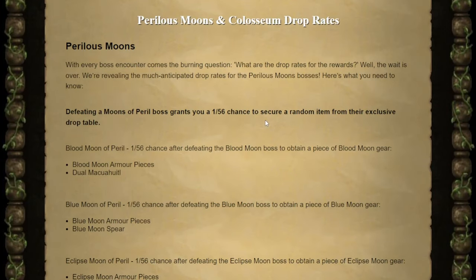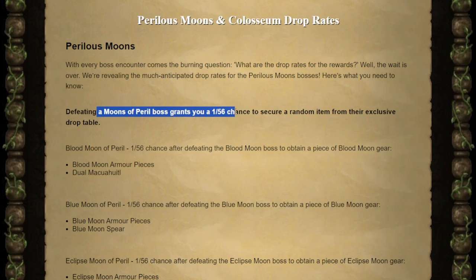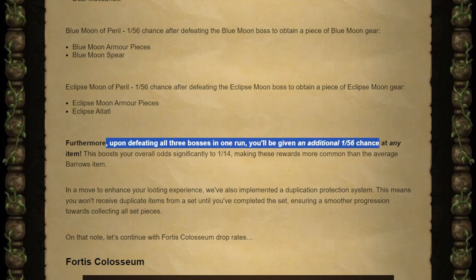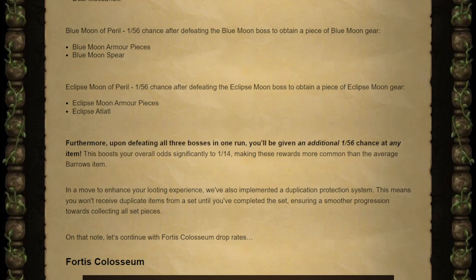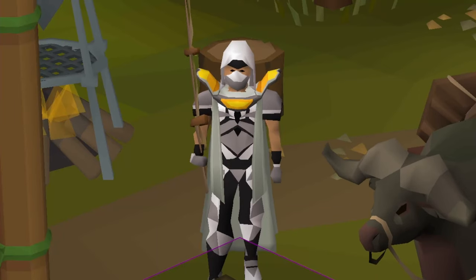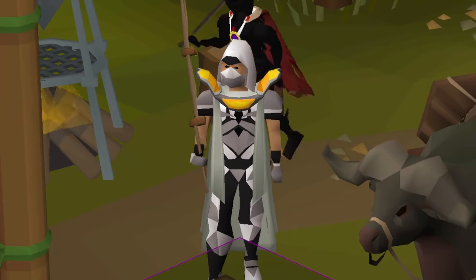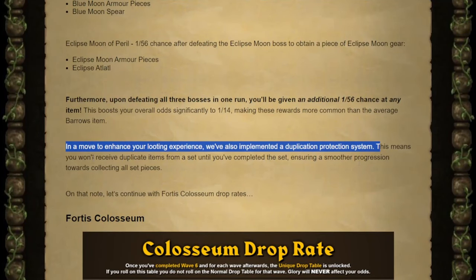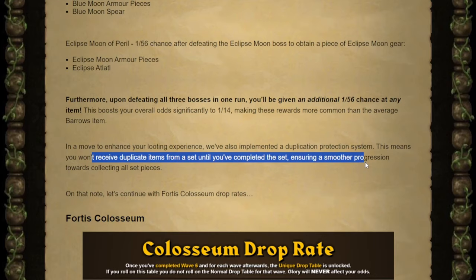It looks like we were a little bit off on the Perilous Moons. Each moon gives you a 1 out of 56 chance to get an item from their drop table, but apparently defeating all three of them gives you another 1 out of 56 chance at getting any item. So it makes your overall odds instead of 1 out of 20 be 1 out of 14. That makes my 40 chests without seeing a single drop hurt even more. Good to see that there is a duplicate protection system in place, so we won't get duplicates until you have completed the set.